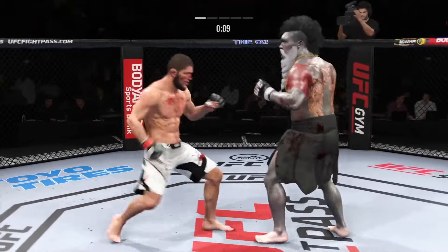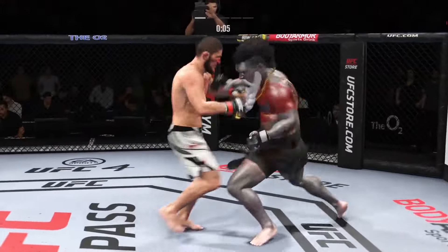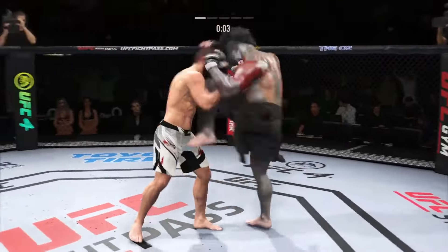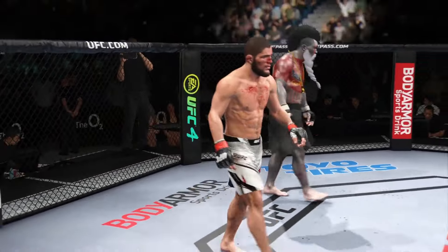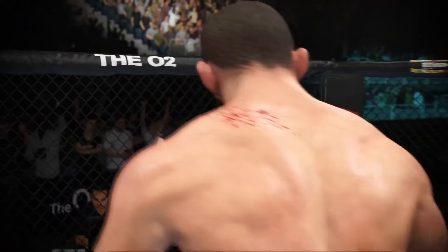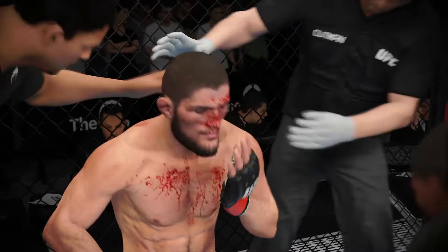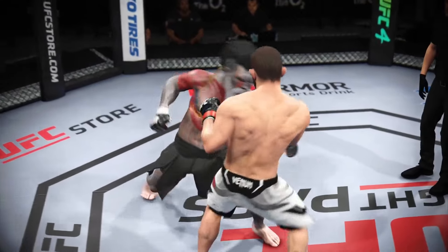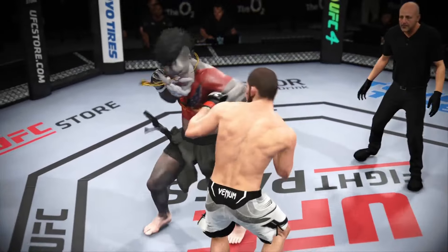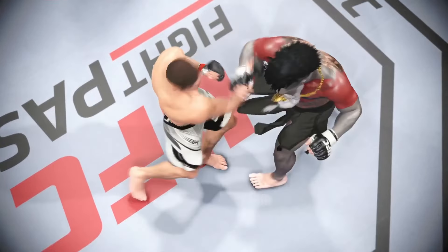Ten seconds to go, and he countered him there with a beautiful straight right hand. Nice punch there by Nurmagomedov. Five minutes in the books. That's the end of the round. The location is okay — the cut on the cheek — but that is some serious blood trickling out of that cut there. You gotta think maybe at some point they call the doctor in, and if he doesn't like what he sees, maybe they stop this fight. What a round it was, especially from a striking standpoint.